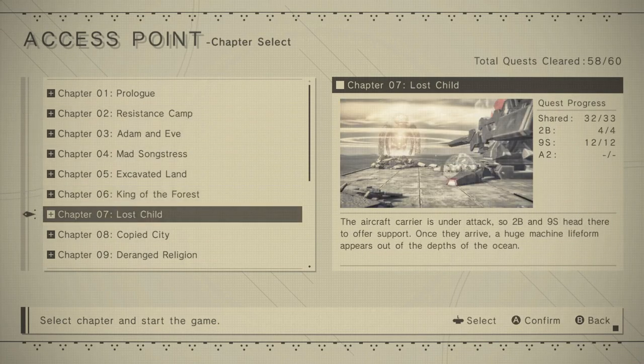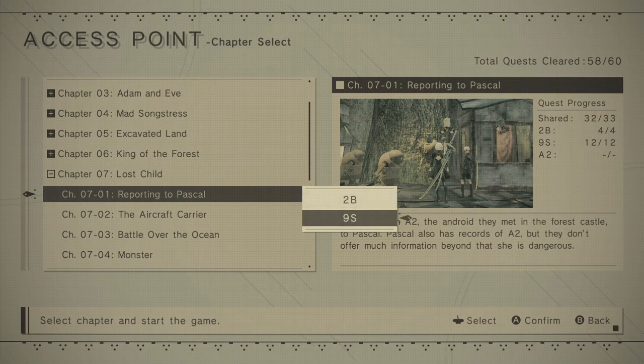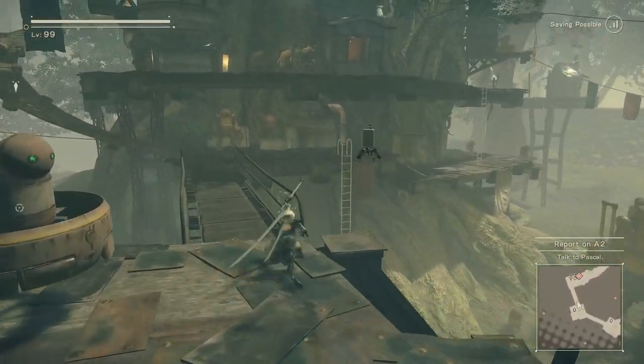You have chapter select, you're gonna do chapter 7, the first one. And you can do it as 2B or 9S, doesn't really matter. So once you're loaded, run to the save spot here.